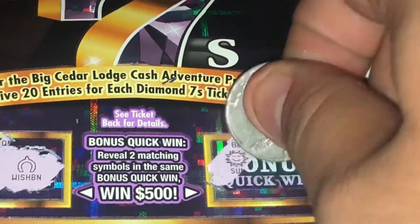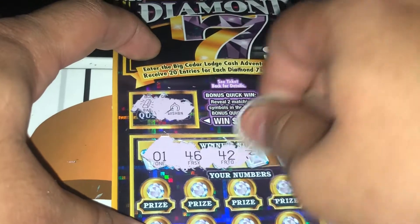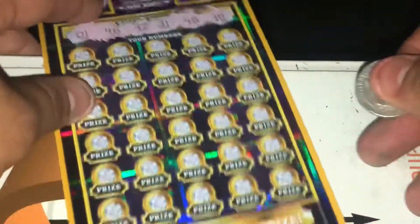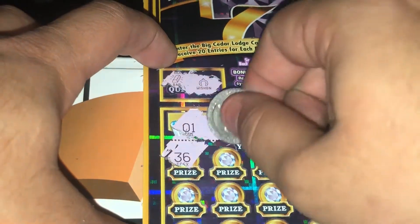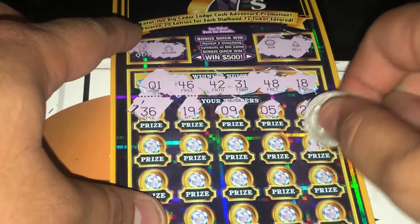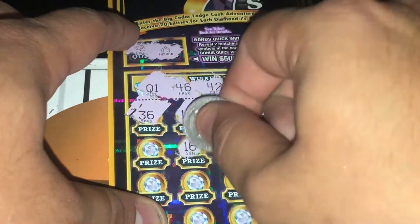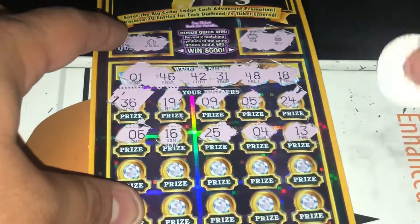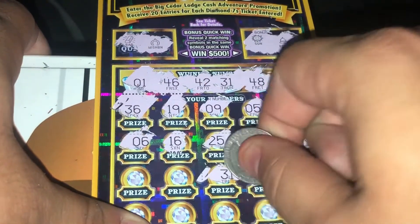Gold bar, wishbone, sun, bell — nothing. Alright, winning numbers are your numbers, let's check it out. Number 1: 46, 42, 31, 48, 18. Got ticket number 9: 36 — nothing; 19 — nope; number 9 — no; 5 — nothing; 24 — nope; 13 — nope; 4 — no; 25 — nothing; 16 — nope; number 6 — no.